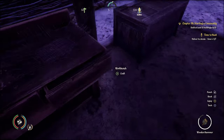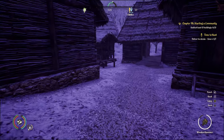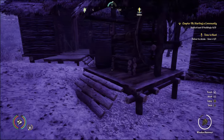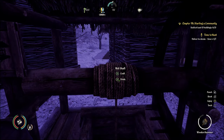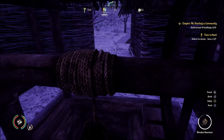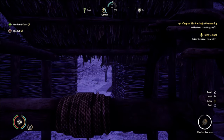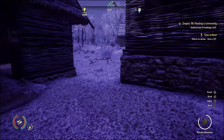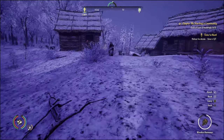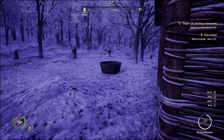Now you can take that bucket over to your well, and you can craft a bucket of water — it requires a bucket, so you need to have a bucket on you. Now I can take this bucket of water and start to fill up my wash tub. It'll take three buckets of water.